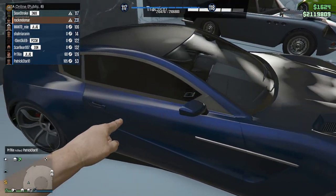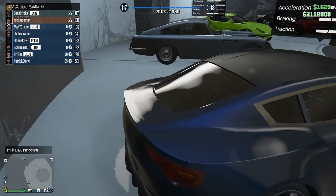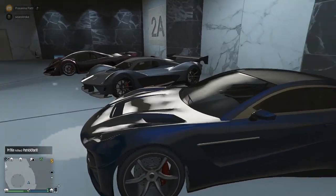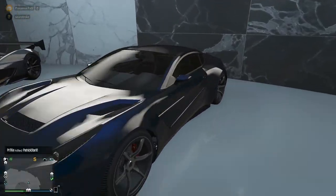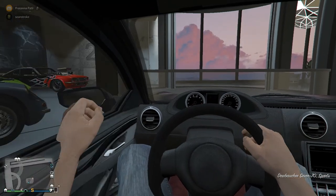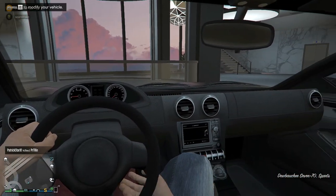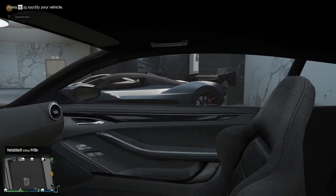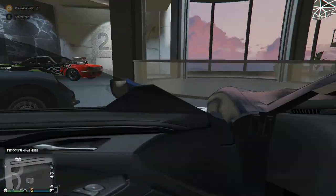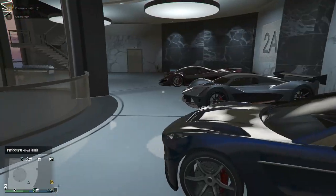The next car is the Dewbauchee Vagner, based on the Aston Martin V12 Vantage — a garage queen. The paint job is amazing, though the garage lighting doesn't do it justice. In good light it has different shades of blue. The interior is humble but nice. I didn't take it out much — maybe just for car meets. The next car is the Dewbauchee JB 700, based on the Aston Martin DB5 — this is the James Bond car.